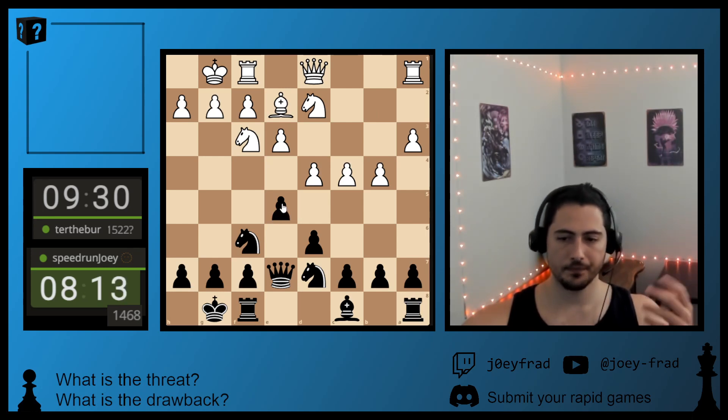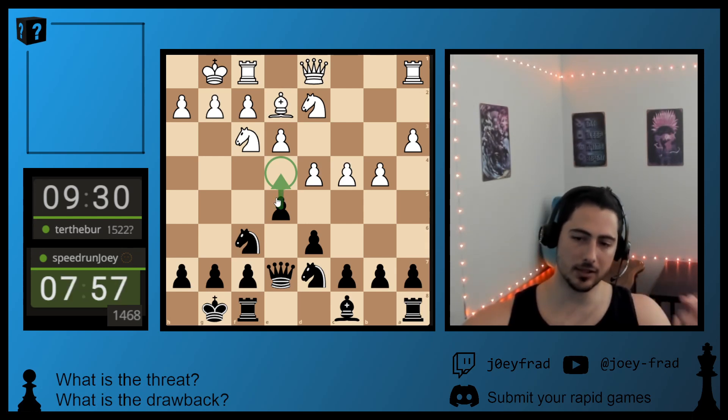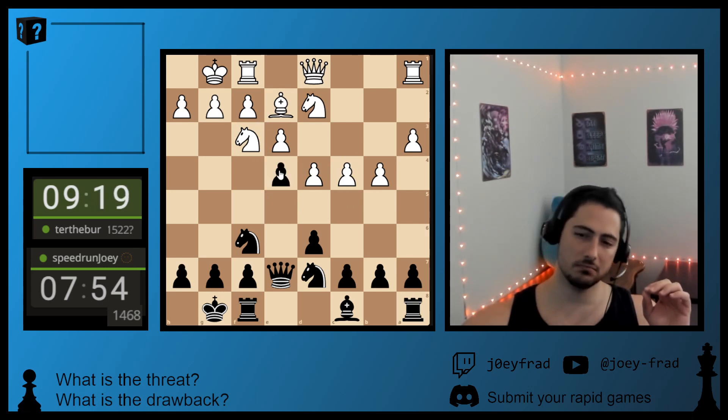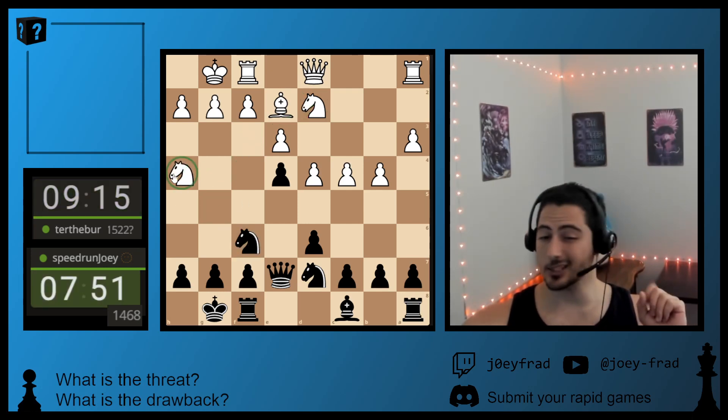Maybe I can push, maybe I can take. So if he's playing on the flank, maybe we can play in the center. We can always push and take away space. That helps lock stuff, but it also gives us space on the King side and boots his Knight from its most desired square. So although maybe you can say these pawn moves are kind of dumb, I'm going to go for this transition — because his Knight can't go back here. If it goes forward, that's kind of risky because it's loose.